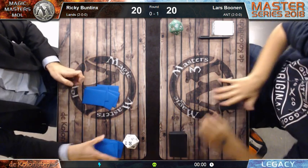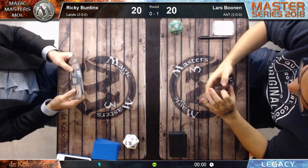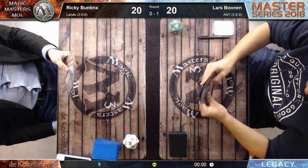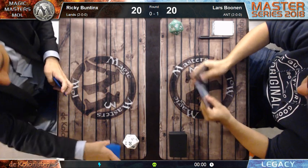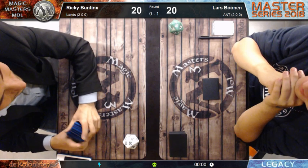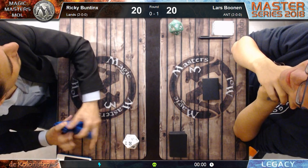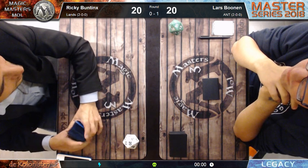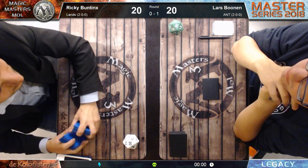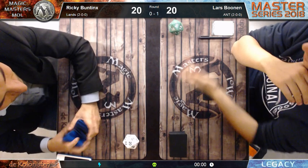Ricky is going to five and he's on the play. There's the Engine Tomb again. He's going to four cards. I believe he's just looking for Chalice or Sphere of Resistance - he knows if he doesn't have one of those in hand he will lose this game. So he's mulliganing very aggressively just to find those cards.